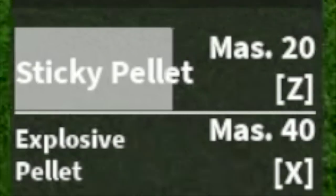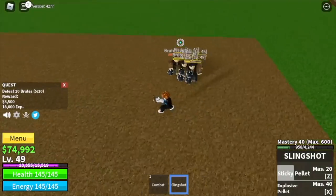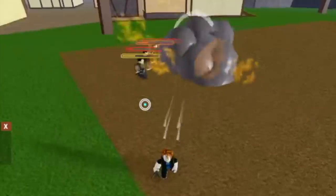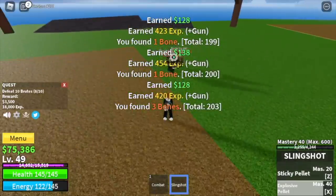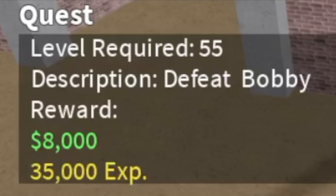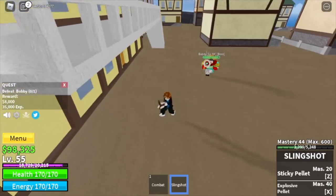Explosive pellet. Not much damage at least, but we have 2 AOE skills now — cool looking skill. When you reach level 55, you can start defeating Bobby the clown, the minion boss on Yandris Island. Just dodge that.